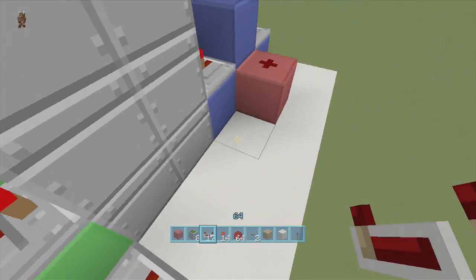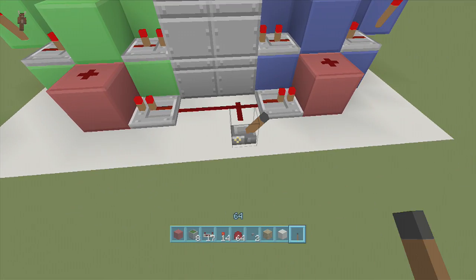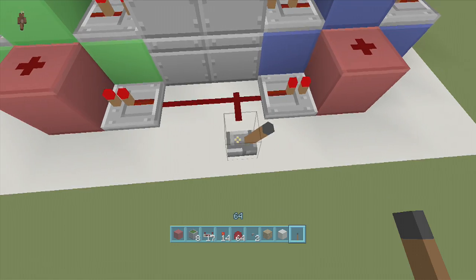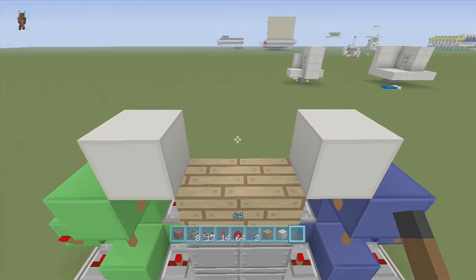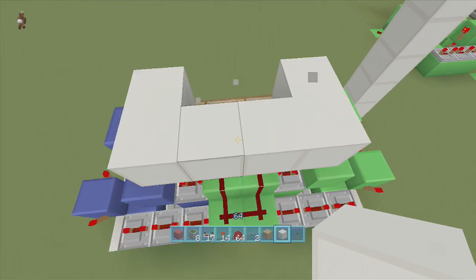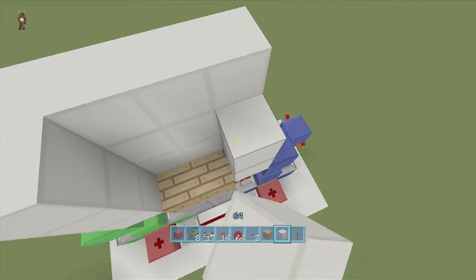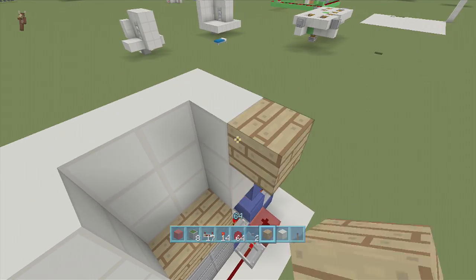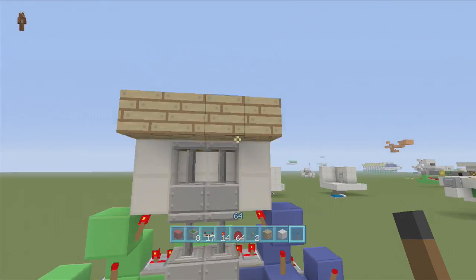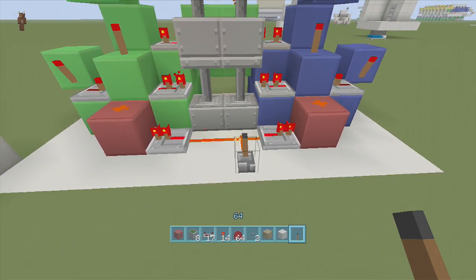Now connect the two sides together. All you have to do is put a repeater going this way, a repeater going this way into that block, and then put dust here — now they're connected. Put a lever here: it goes up and goes down. Now this is your bottom floor underground. You don't have to make it underground — you could have it above ground going up to a second level — but I think it looks cool underground. Let's put some flooring in here for the first floor and the basement floor.